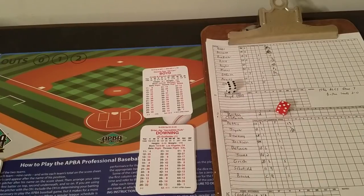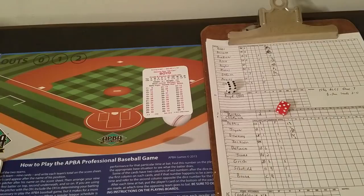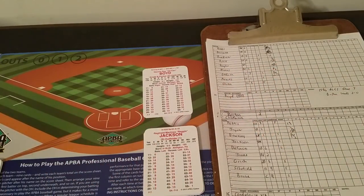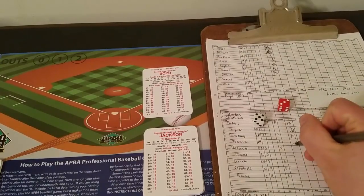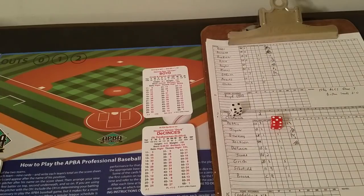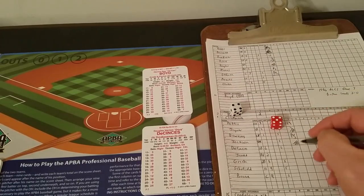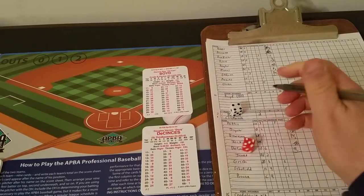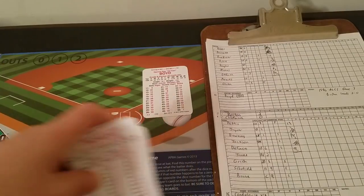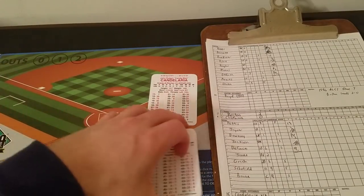Roll 56 for Downing is a 34 — that's a pop up to the second baseman, out number two. Two down, and here's Mr. October, Reginald Martinez Jackson. Roll 35 is a 14 — that's a walk, putting runners at first and second with two outs for Doug DeSensei. Roll 54 is a 32 — fly to right. 30s are fly to left, 31s fly to center, 32s fly to right — kind of getting that down now. Inning over. We go to the second — still 2-0 Boston, and the Angels are in danger of falling behind three games to none.